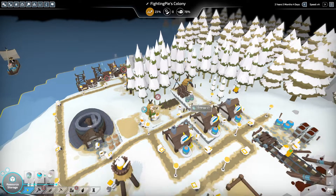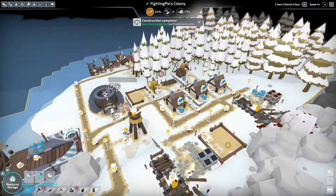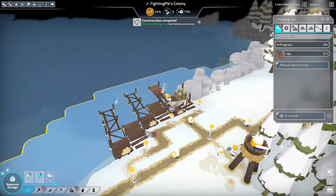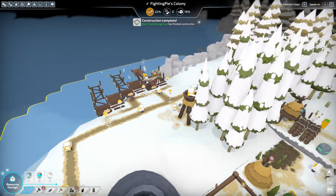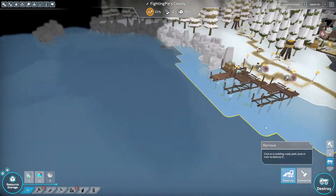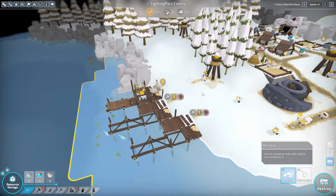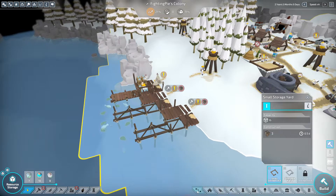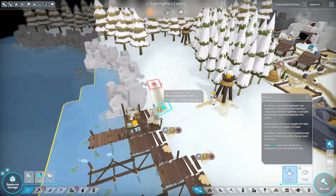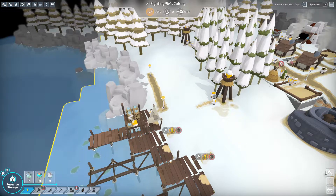We don't actually really need logs. Also, forgot to mention — I added this cider press right here, so it's useful. These aren't getting any wood, and I actually think I do know why. So we're gonna rework this whole place and see if we can't make it a little bit better. Let's do that.